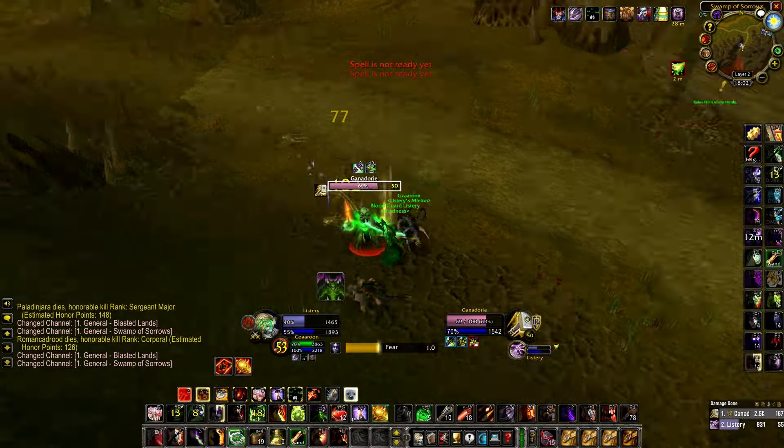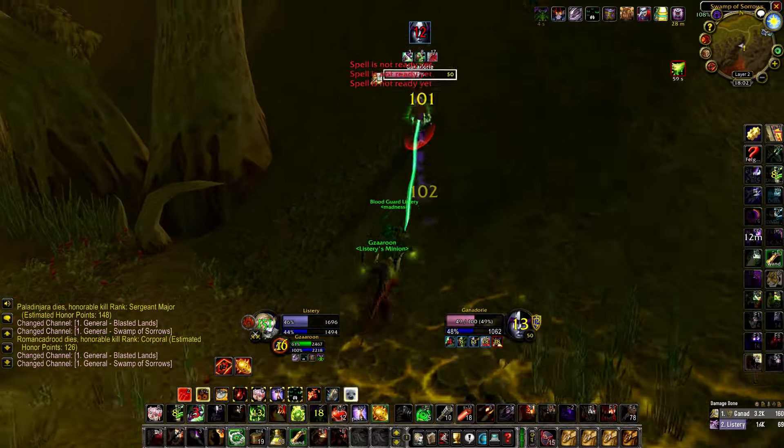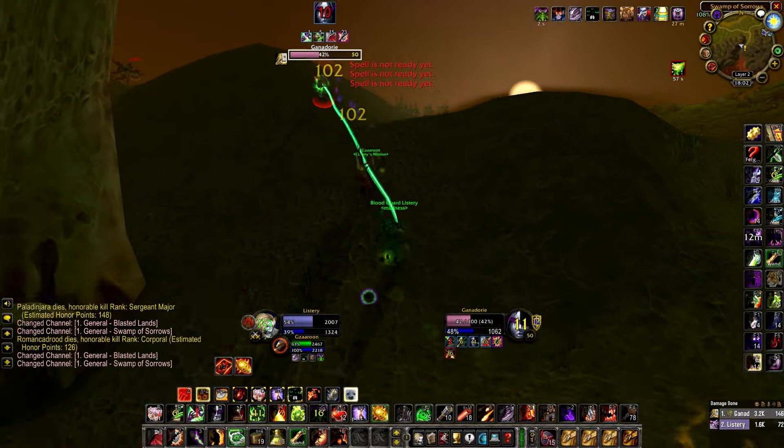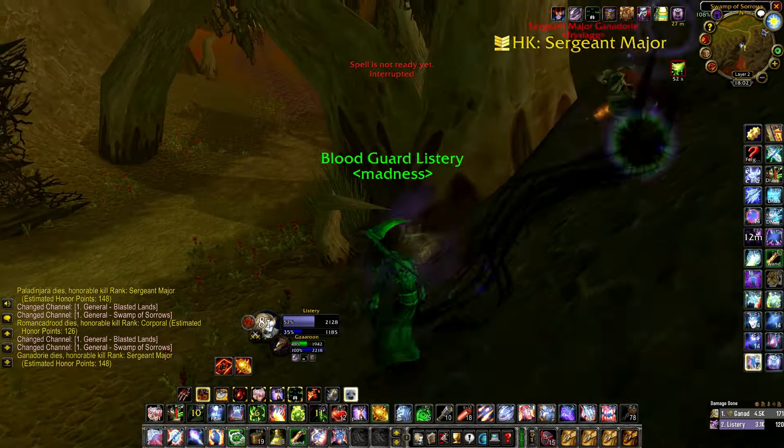Now the bubble is off. I can't coil because I already used it, so I just haunt and drain life — I don't think he can kill me here. Once I get him into fear my health will come back up. I apply all dots, I don't even have UA up here, and I just kill him with the next haunt.